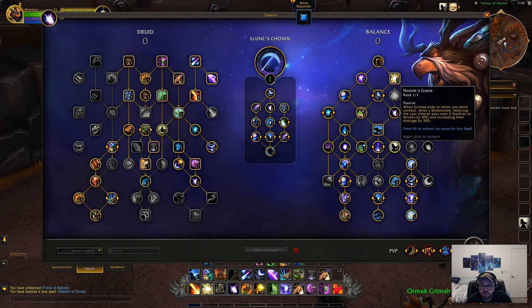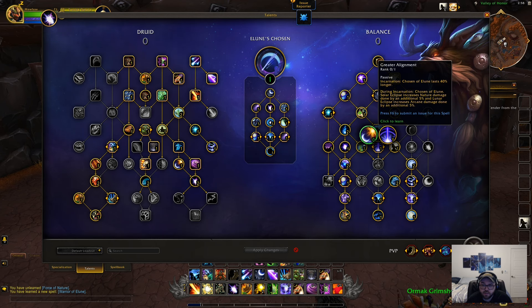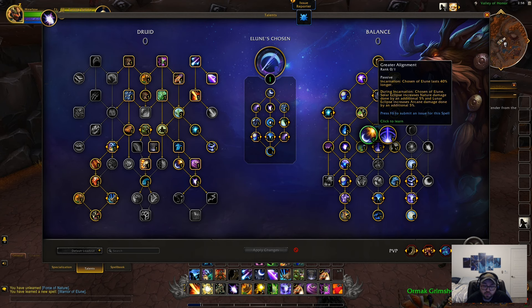Nature's Grace was basically the tier set in Dragonflight — I really liked using that on live for PvP, it's nice to get into Eclipse quicker. Orbital Strike is nerfed but still around — it lowers the cooldown of Incarnation to 2 minutes instead of 3. The choice node for it is different now: one option increases the duration, so they nerfed the duration of Incarnation and Celestial Alignment, and if you want it to last longer you'll have to choose between a 2-minute cooldown or a 3-minute cooldown that lasts longer.